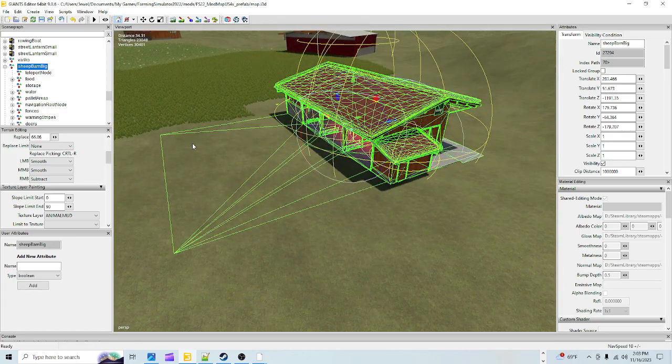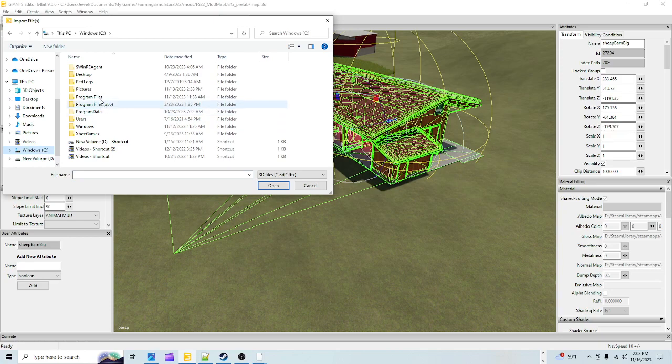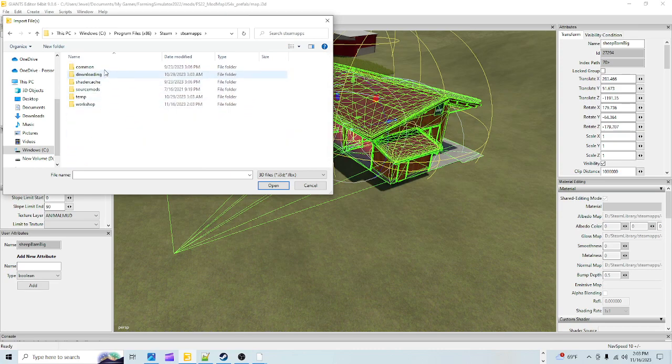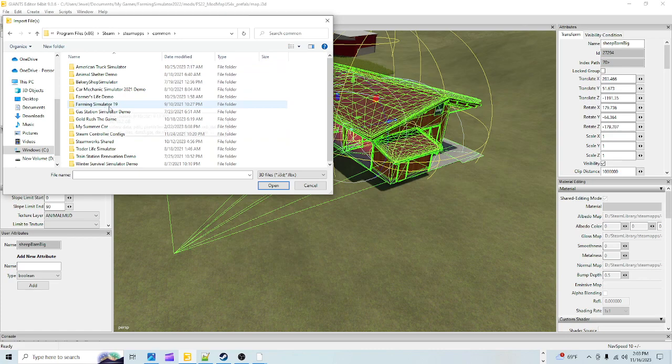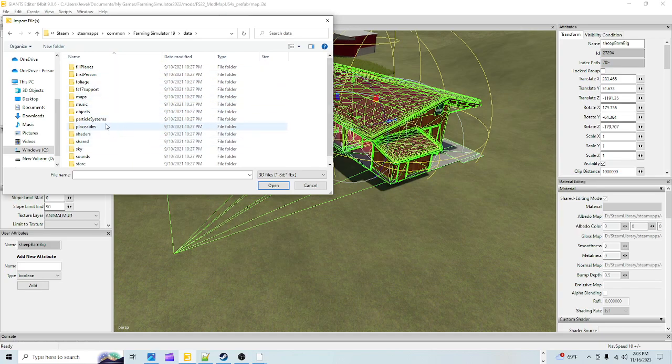If you don't already have the building, I'm going to show you how to import it. Go to File > Import. You need to go to wherever your game is installed — mine's on D drive, yours might be on C drive. Go through Program Files, then if it's on Steam, go to Steam Apps, Common, and then Farming Simulator 22.